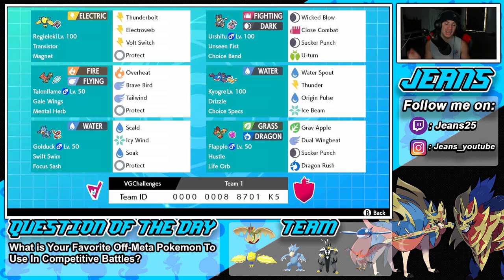The Soak combo is really cool — go in with both Golduck and Flapple, Soak whoever you want to change them to Water type, then hit them with a Grass move. Can't wait to show it off. The rental code is at the bottom of the screen — let's hop on that ranked doubles ladder and get some wins with this Flapple and Swift Swim Golduck team.